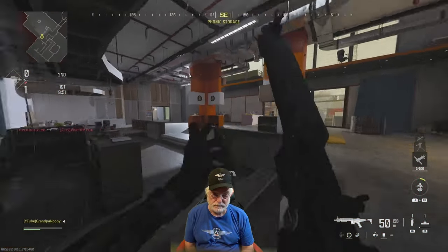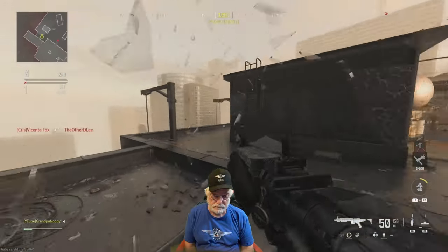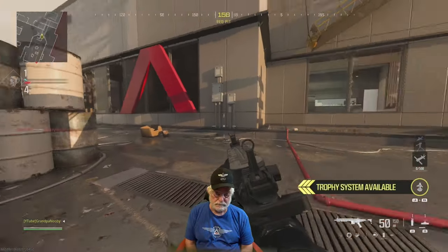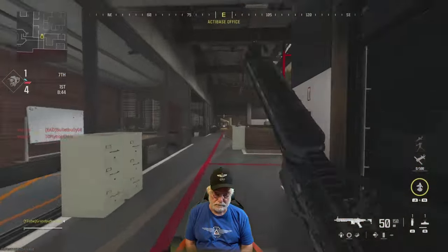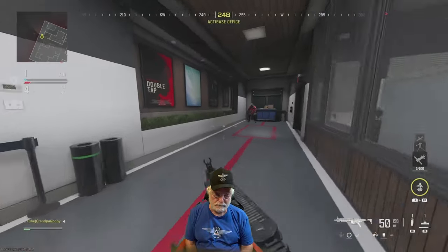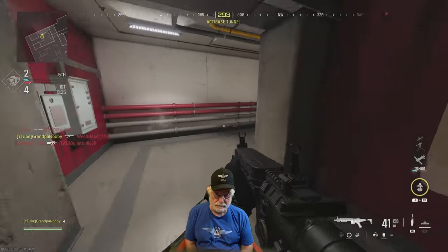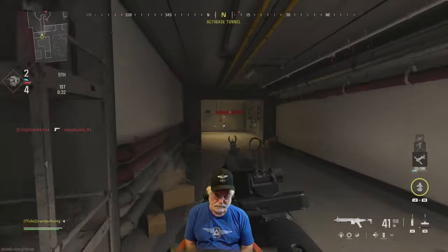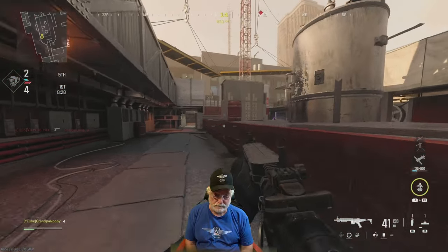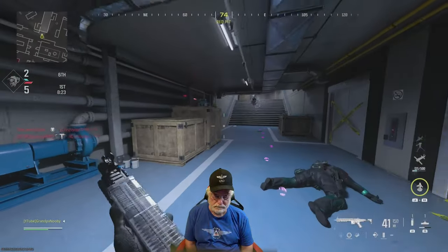Grandpa's on High Rise. I don't like playing this map anymore — I used to like it, but it's devolved in free for all into everybody camping in one of these buildings on either side. There's a Muppet camping in the back. We're already a minute and a half in and there's only four gacks in the lead, so this tells me two things: number one, we have a camping lobby, and number two, we're not going to get a Snickers win.